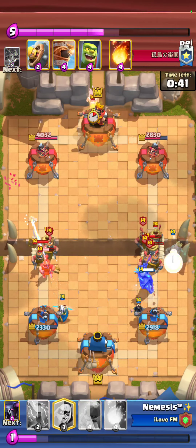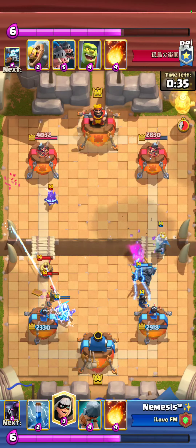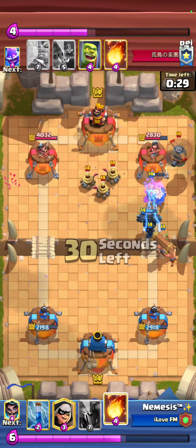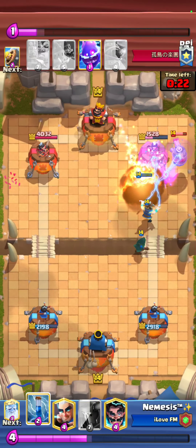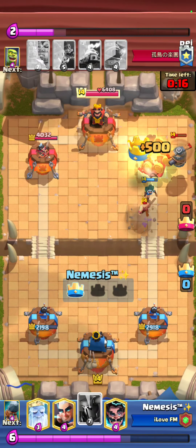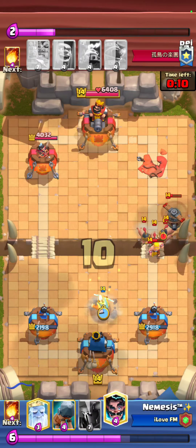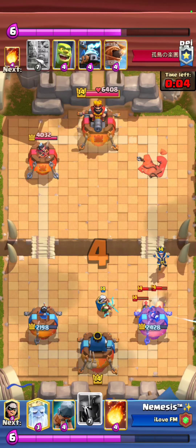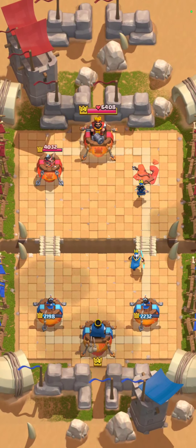He makes the correct play going for Royal Recruits at the bridge. I think I made a misplay — I should have protected that Magic Archer with a Bandit since he wasn't playing Fireball on it. I get lucky though: I was only trying to hit the Zappies with that Fireball but he put a Cage right next to it too. After that it's all about defending — Magic Archer plus Electro Wizard to handle the Royal Hogs — and just single lane pressure to overwhelm him.